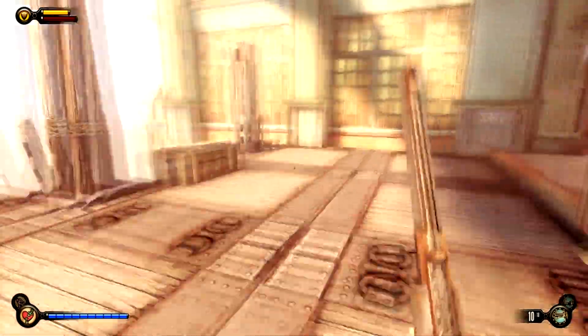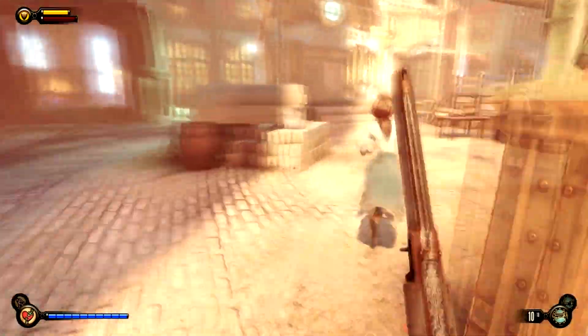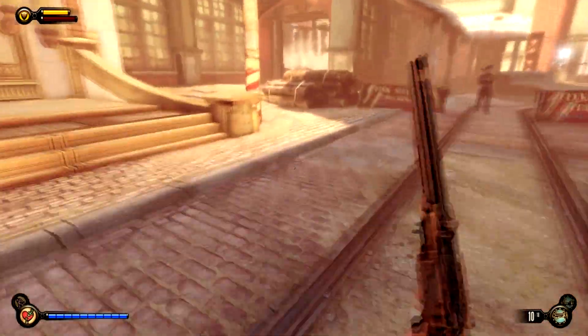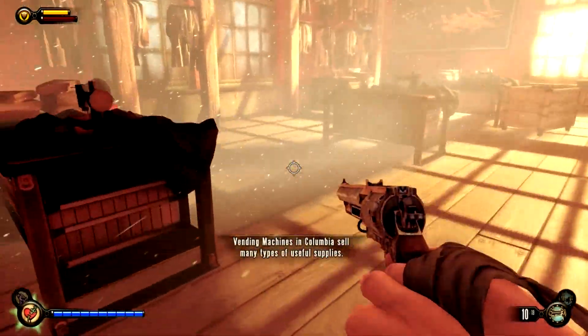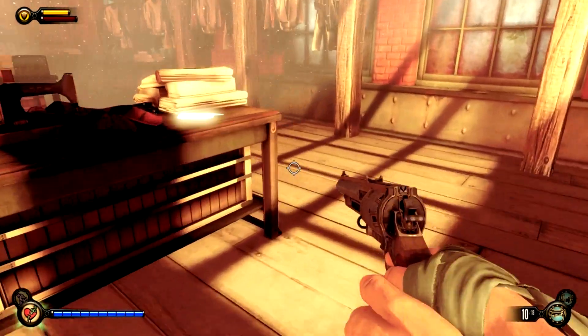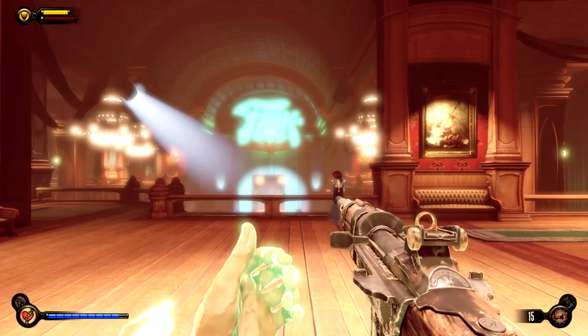If you don't have a lockpick, there is one over here. Head to — if we call that the back left — head to the front right corner of the square, Zeal Plaza, and you'll find a lockpick in this kind of laundry sewing room at the back there.